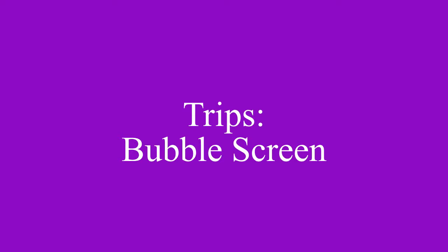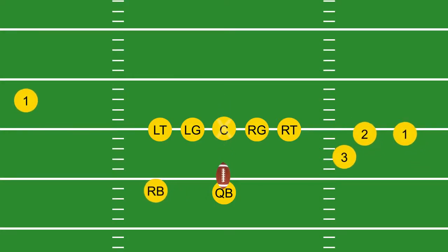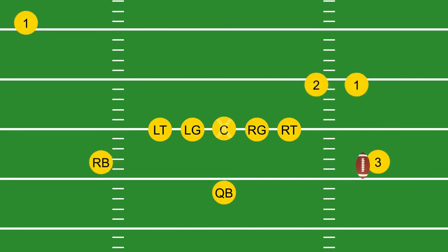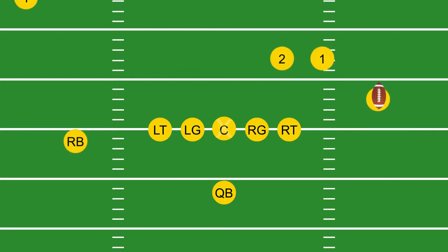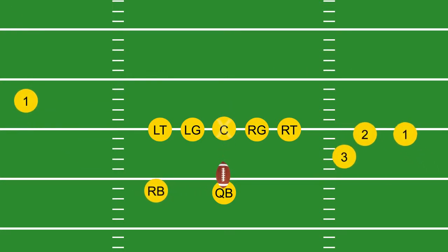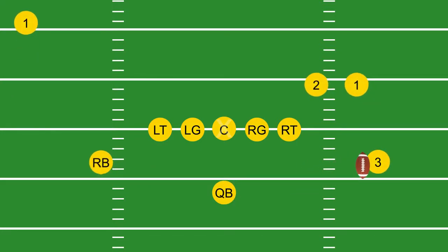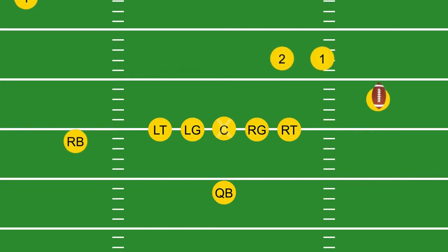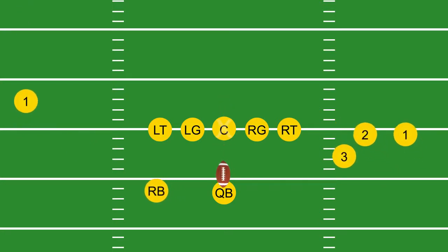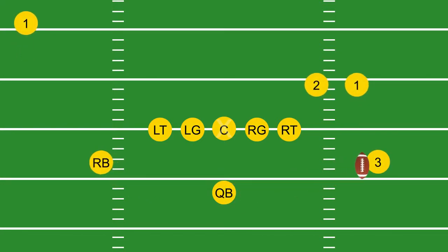Trips bubble screen. The number three receiver is the only receiver running a route on the trip side. The number one and number two are acting as blockers, while the number three bubbles behind them. Be aware of the running back — he may trickle out into a wheel route. Cathedral is not scared to throw the ball up top, so corners and safeties, cover your man all the way down the field. Be aggressive. Play smart.